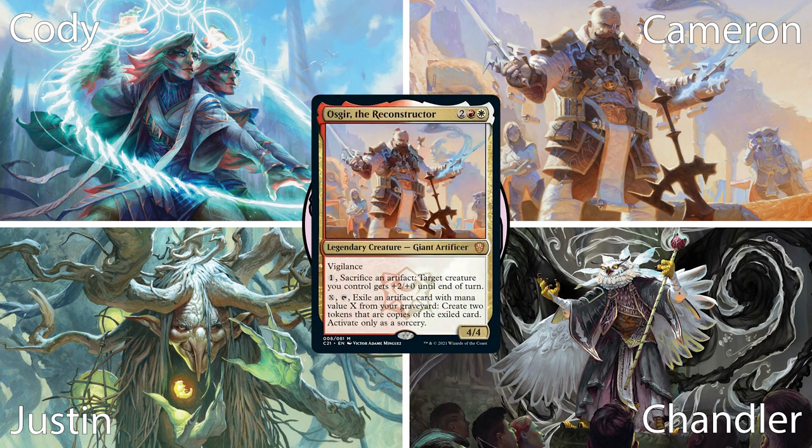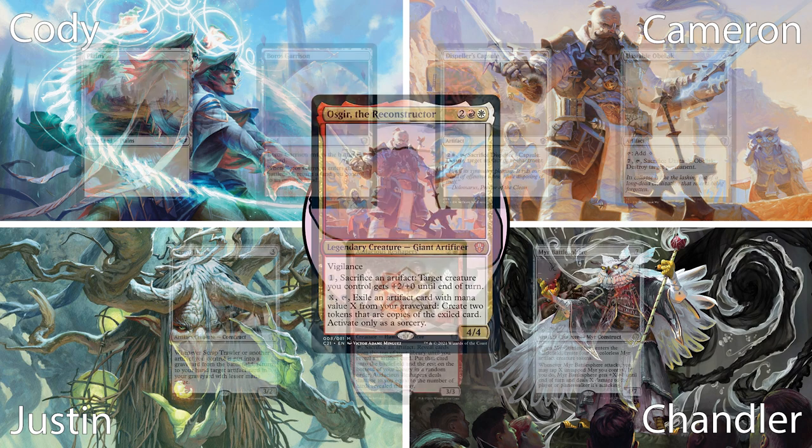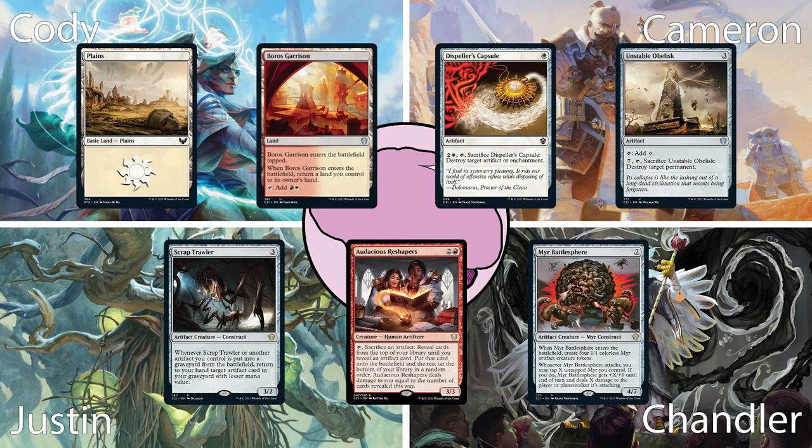Up next is Cameron playing Ozgear. This Boros pre-con is a really interesting artifact deck. Artifacts and graveyards have always kind of been a thing, but the fact that you can just double up any artifact in your graveyard with your commander is pretty powerful. He keeps his 7 consisting of Plains, Boros Garrison, Dispeller's Capsule, Unstable Obelisk, Scraptrawler, Audacious Reshapers, and a Myr Battlesphere. Boros Garrison allows you to make 3 land drops, and everything else has a pretty decent curve.